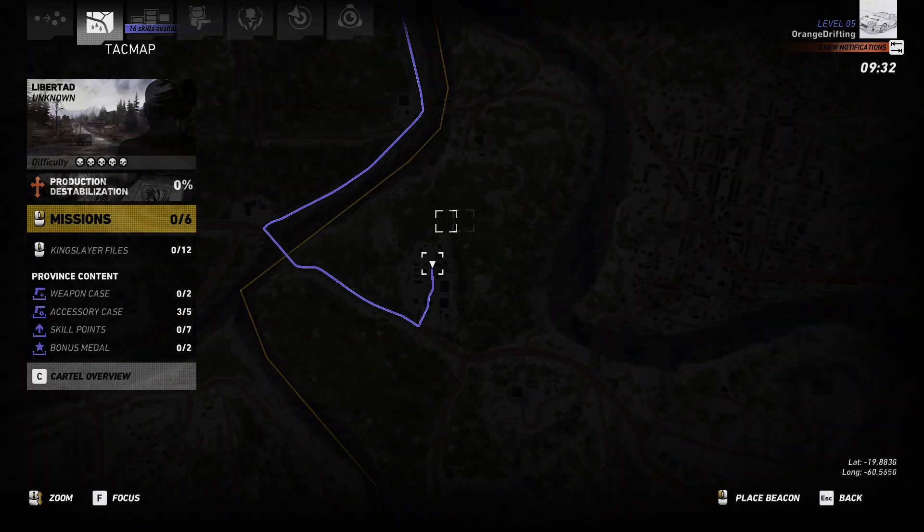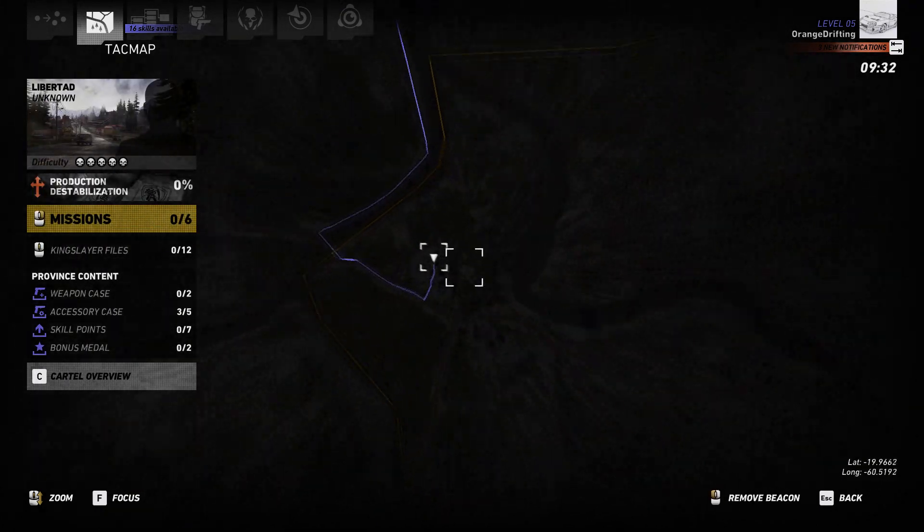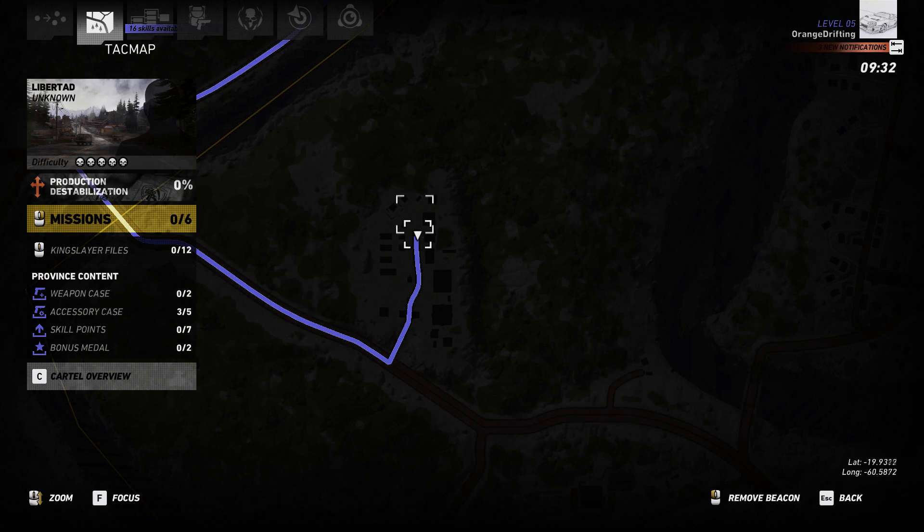Then go right around to the edge of the border on the top left side of the map, and go to this military base looking place right here. It's got these four buildings in a row here, four buildings in a row here, these two large ones — it looks like this.